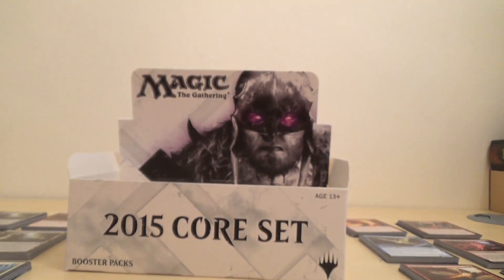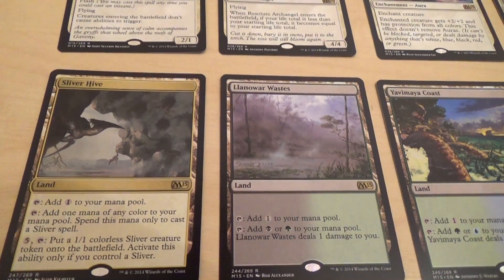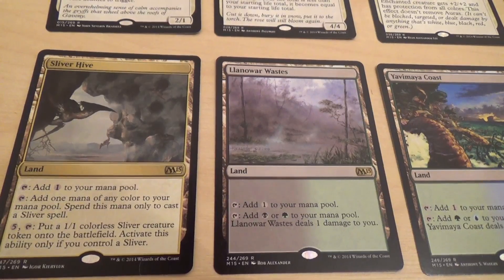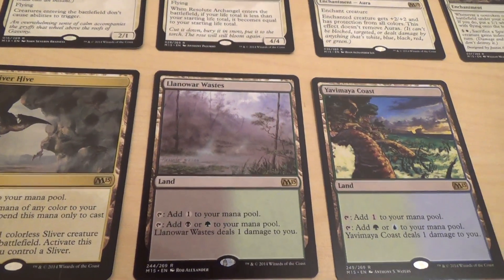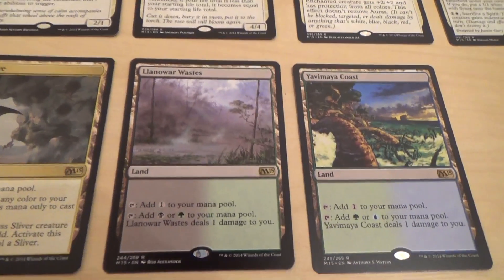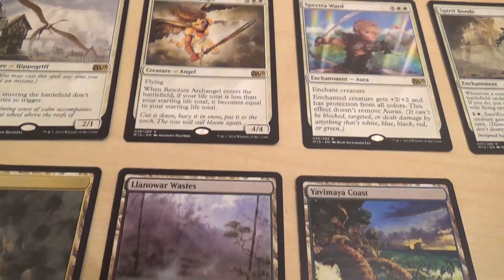Okay, what I'll do is I'll quickly sort through — I'll show you the rares, the foils, and the Mythics just as a quick recap. So first up we've got the rare lands I was looking to get: the Sliver Hive, the Llanowar Wastes, and the Yavimaya Coast.